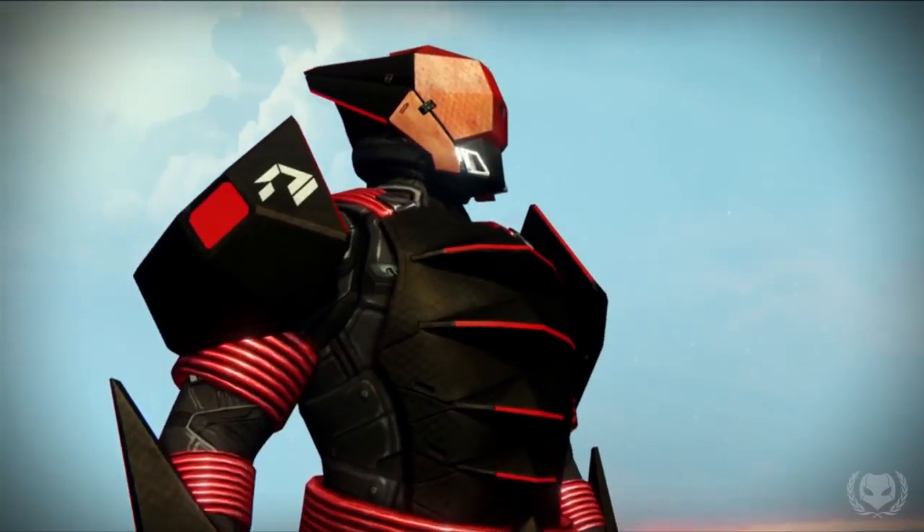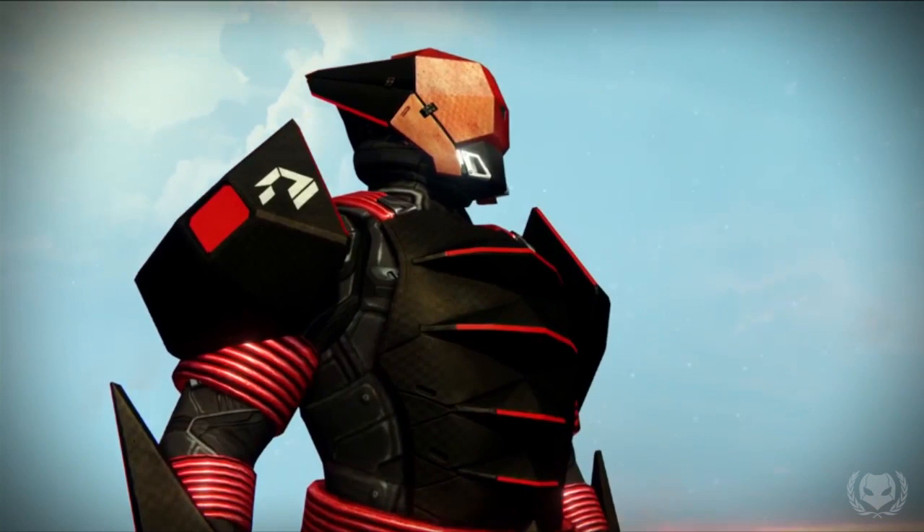Next we get a better look at the Titan armour, and if you look at the shoulder piece it has the same Warmind symbol we saw earlier. So this armour is inspired by Warmind architecture — you can tell by the smooth, sharp, geometric armour pieces. Quite a few people suggested this might be raid armour, but I don't think so. I don't think Bungie would show raid armour this early — I think raid armour is going to look crazier and more SIVA-inspired. This just kind of reminds me of the Sparrow Racing League armour.